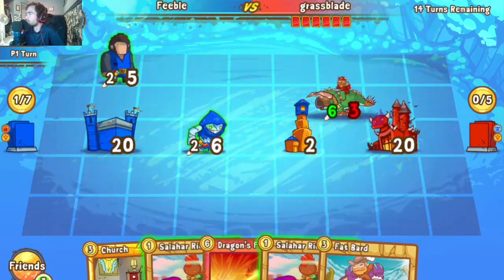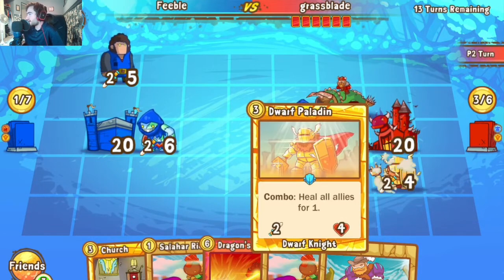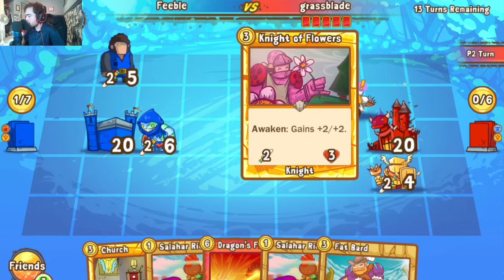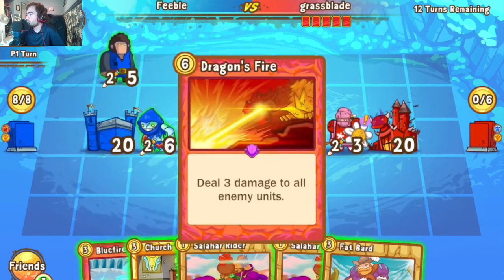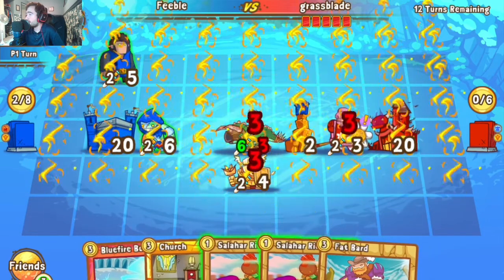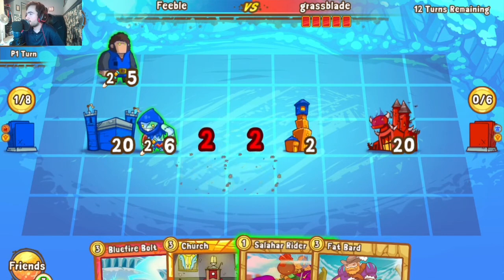Looks like we pop one now and get the Rider out — three units get wiped off the board, and the Dino Rider is weakened by quite a significant margin. The Rider is not following up, which is pretty interesting. We go to a Paladin and Knight of Flowers, which again yields another Dragon's Fire.